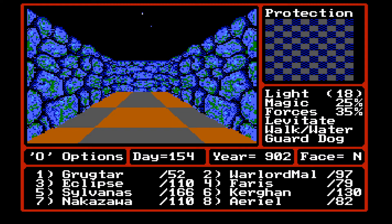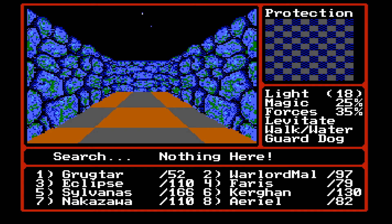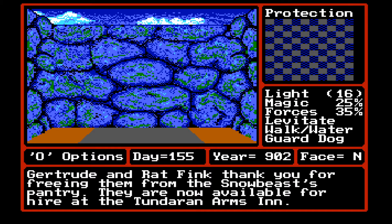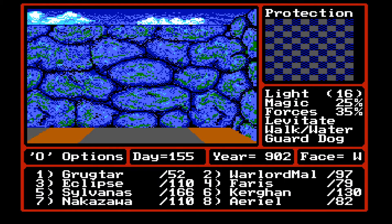That wasn't too bad, and we got a thousand-something gold. What's ahead? Strewn about the lair are body parts and gnawed bones. By a half-eaten carcass, a bejeweled hand wears an emerald ring. Rob the dead? I'm going to say yes. Gertrude and Ratbink thank you for freeing them from the Snow Beast's pantry. They are now available for hire at the Tundaran Arms Inn. So we got more hirelings.